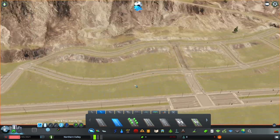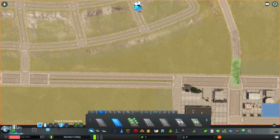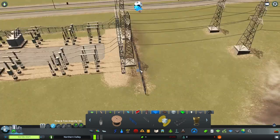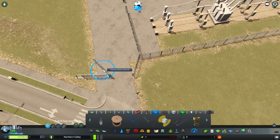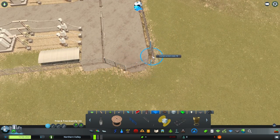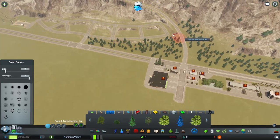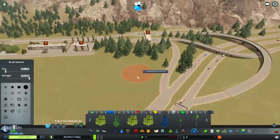I was down by a river yesterday and got a couple of really good ideas for what we can do with the riversides on this map, since we have so many of them. This game lets you take a lot of influence from just looking around. When you play Cities: Skylines, you start noticing real-world interchanges and how things actually work. For the development across the main street, I went into Google Maps and looked at some surrounding areas — I took influence from local areas I live by.